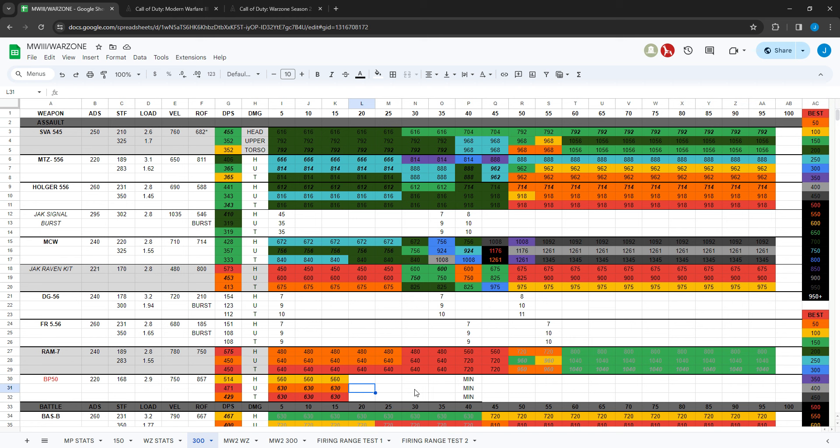The BP-50 shoots faster at 857 RPM compared to the RAM-7's 750, so damage probably drops off more at range. They also nerfed the RAM-7 at range — it used to be one of the best at all ranges but now times like 720, 800, 960, and 1040 milliseconds show it's a lot slower beyond 50 meters. Other guns beat it past 50 meters where it used to be really good, so now it's more mid-range to close-to-mid-range.